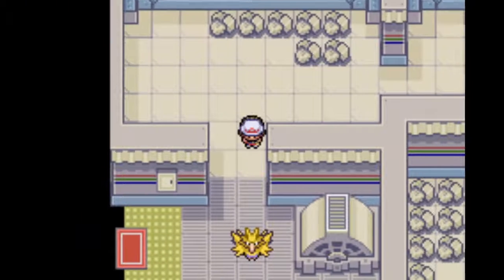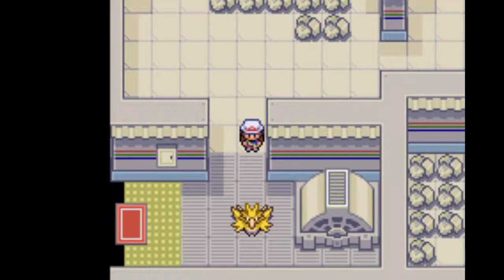If worse comes to shove and Graveler fails, my next bet would be Haunter. I can't do Venusaur because Zapdos is part Flying. My third best bet would probably be Lapras. Let's see how Graveler does against Zapdos.